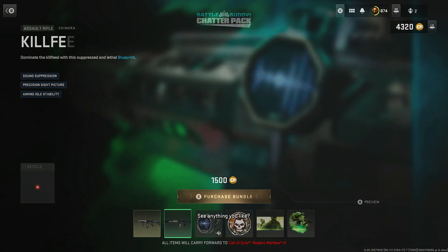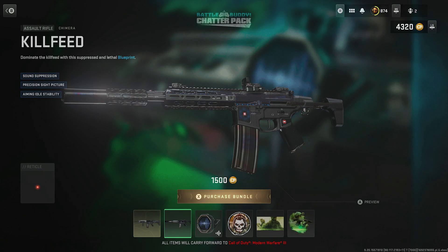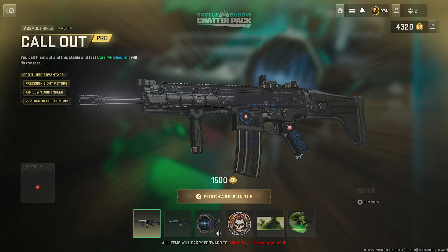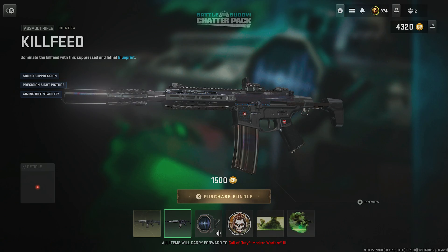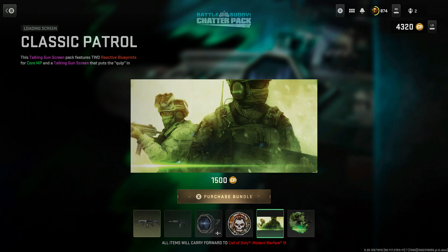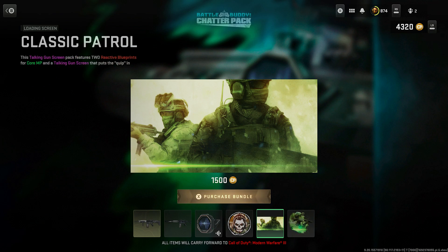It comes with some things in the bundle — we have the kill feed for the Chimera, and the Call Out, which is a pro-tuned AR TAC-56. The designs on these blueprints are pretty basic, with kind of a little reactive thing on the gun itself. It also comes with the gun screen, the Ghosts and Crosshairs weapon sticker. The last items are the Classic Patrol look — which looks straight out of OG Modern Warfare 2 — and the Classically Trained emblem.